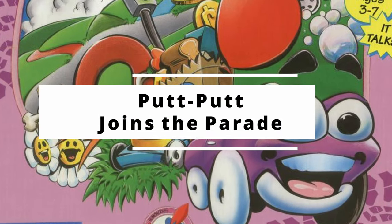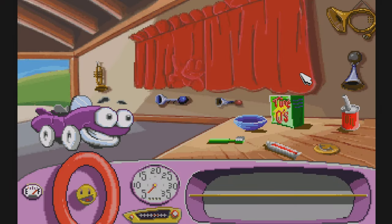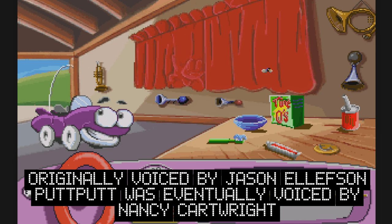At number 5, Putt-Putt Joins the Parade. Start as a car, pick up stuff, and help others in this short adventure game. Being directed at the younger audience, it is a fine introduction to point-and-click adventuring for preschoolers.